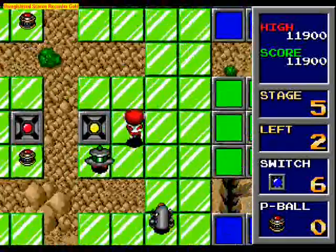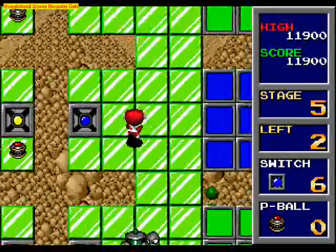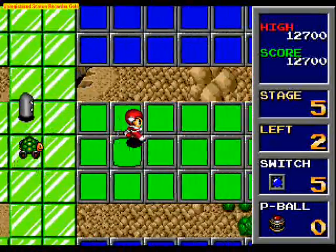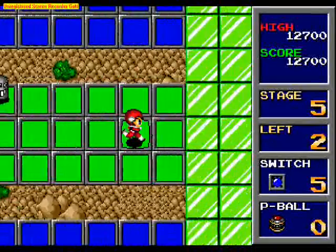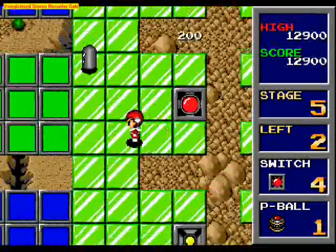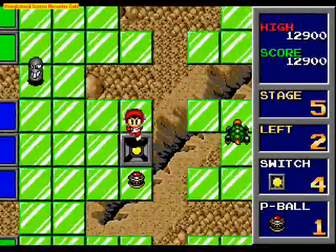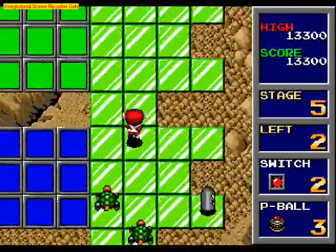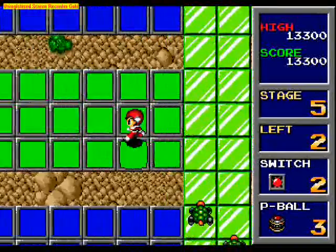This level introduces a new enemy other than the ships and the turtles, and he eventually becomes a standard enemy — this bullet guy. Now, if you're wondering why I'm just walking straight up like this, it's because the level scrolls onto itself. Bosconian — you know kind of what I mean. The level just sort of warps from one end to the screen.